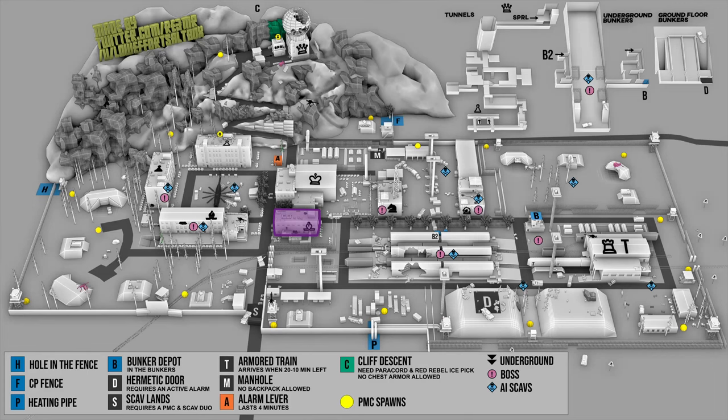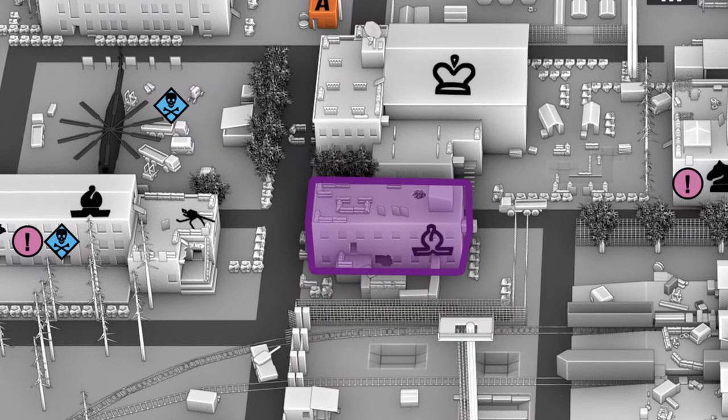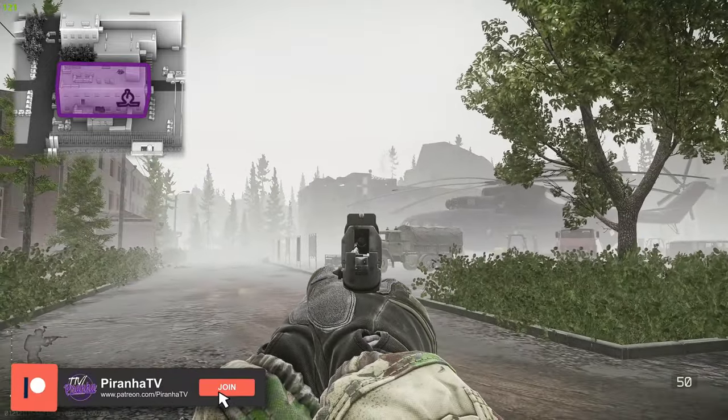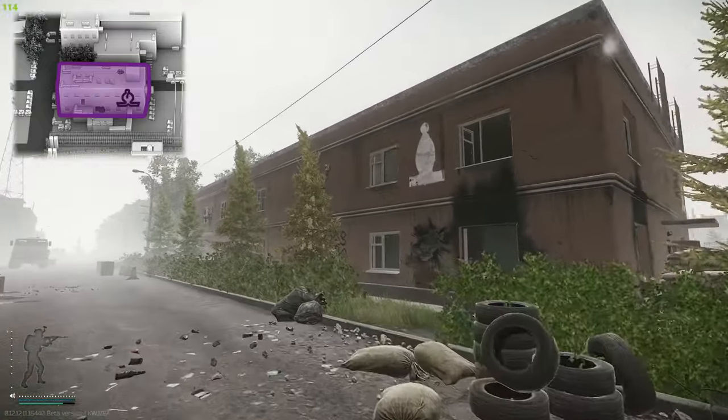In front of you on the screen is a map showing Reserve. The highlighted zone is the building we're going to need to hit up, which is White Bishop. We are over here by the giant helicopter. Over there is Black Pawn, White Pawn, Black Bishop, and then the server room. We're going to need to enter White Bishop.